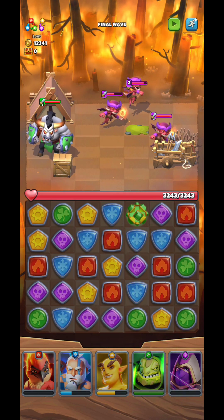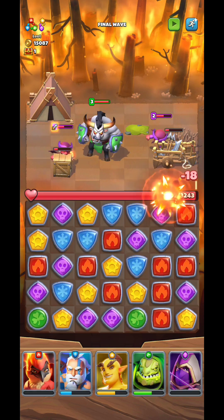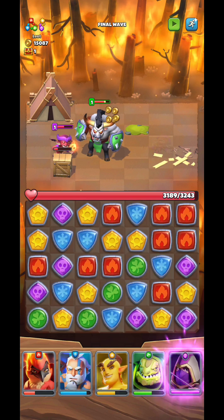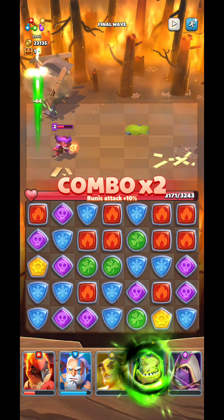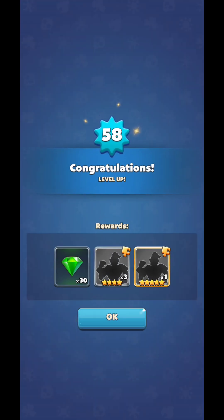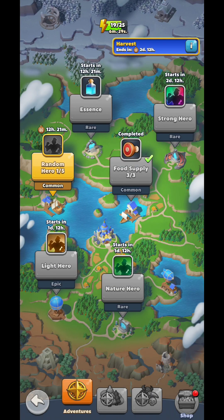You can have similar heroes in the team — for example, all of them could be fire, or all poison, or dark, whatever you want. You can put five heroes in your team and depending on the color you merge, you'll do different kinds of damage. Keep in mind that in order to upgrade everything in your camp, you'll need to pass specific stages in the campaign mode — that's how you unlock features like upgrading your castle.